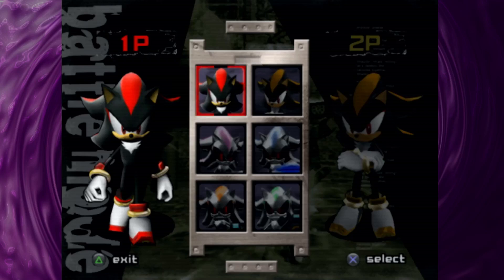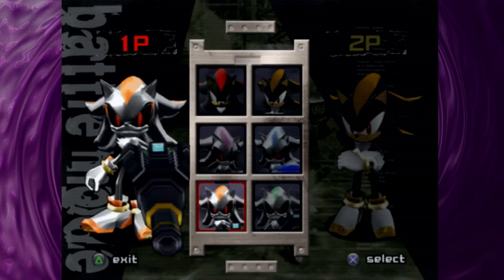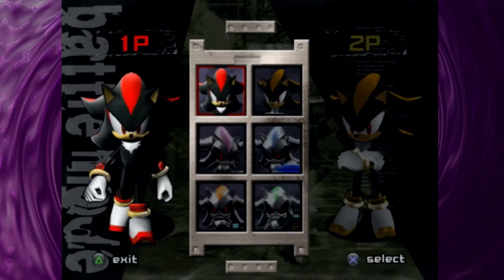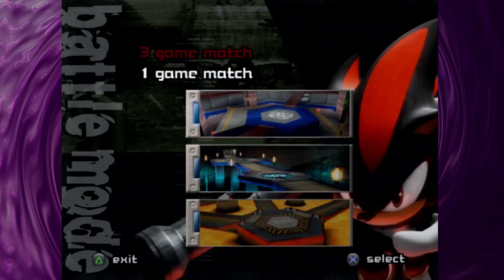To start off you have to pick a character — you can only pick one at a time. You can choose regular Shadow, a gold version of Shadow, and four different Shadow androids, each with a permanent gun attached to their arm. We'll keep it fair and just go with regular Shadow.